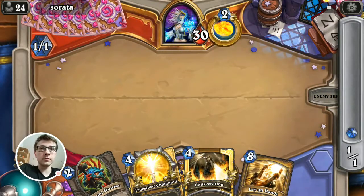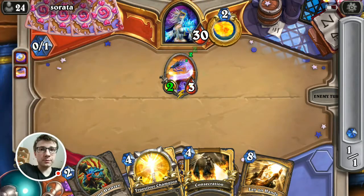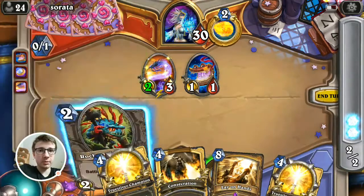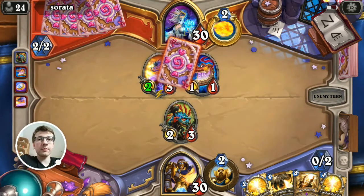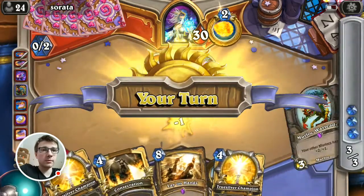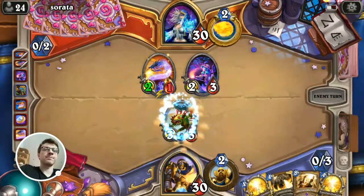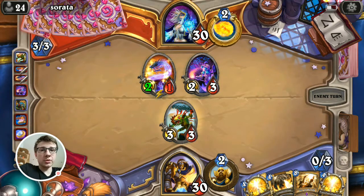But let's see how it goes. Most certainly it's a Discover Mage. A lot of early drops for him — that's bad. So we need to play our Rockpool Hunter. This Discovery Tempo Mage is also pretty strong. We need to create board presence so he's not getting too much value out of these cards he played.